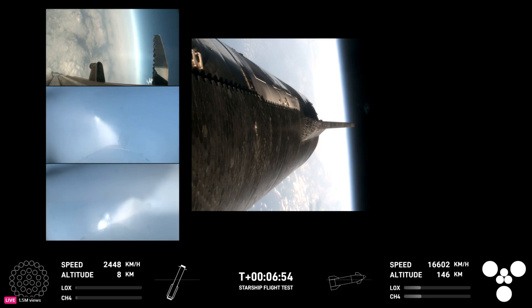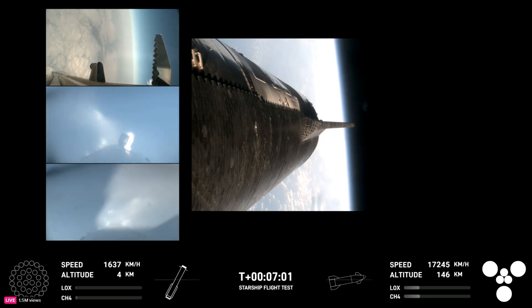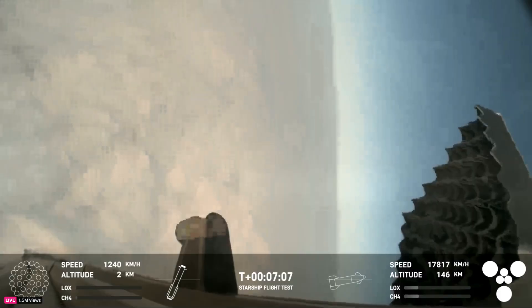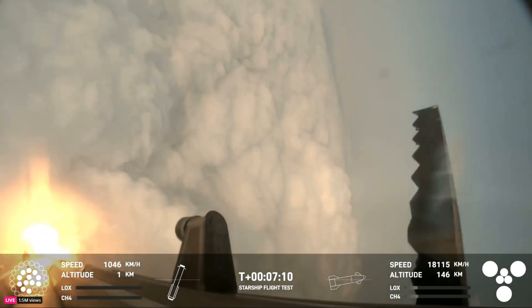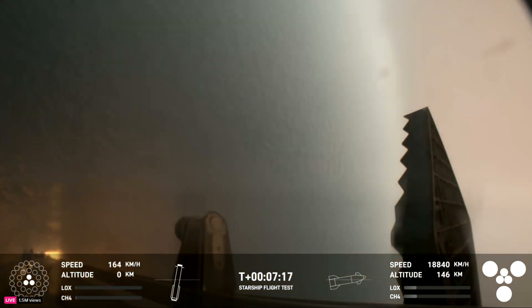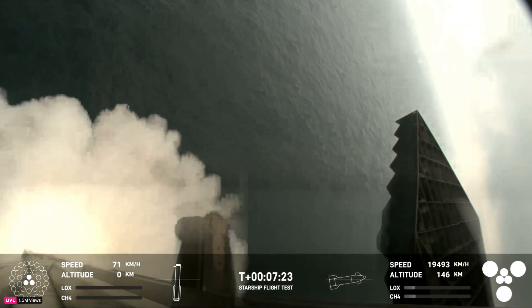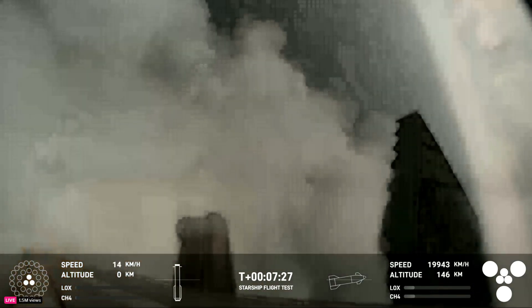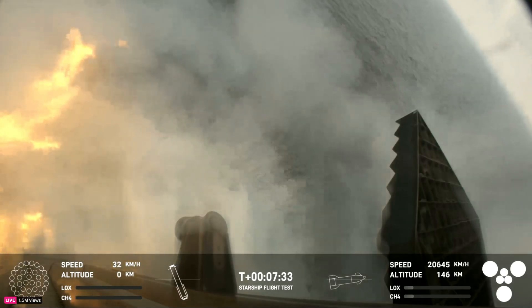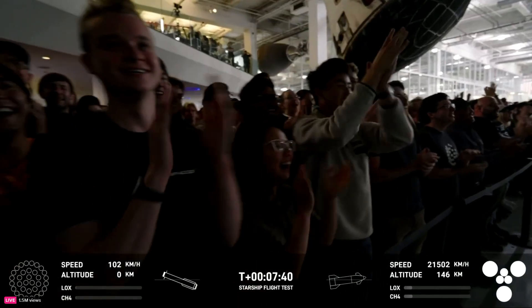We are expecting ignition of 13 engines. On your left-hand side are three views from the booster, and on your right-hand side a view from the ship. You can see those grid fins on your left-hand screen rotating and turning to guide the booster — and there's that landing burn. That landing burn has just begun and you can see the water below. What an incredible sight.